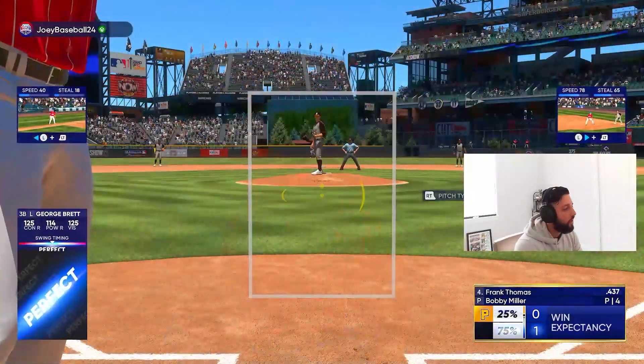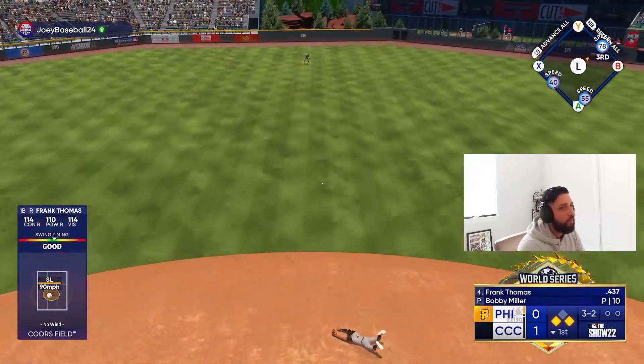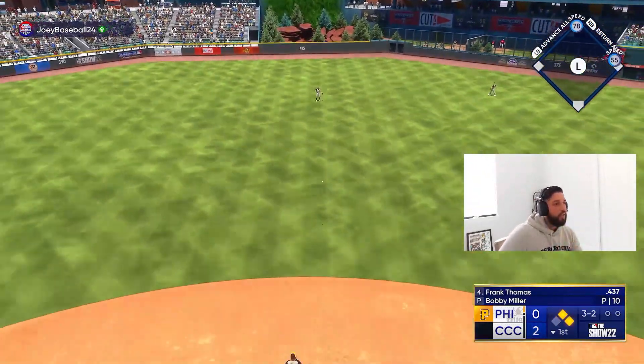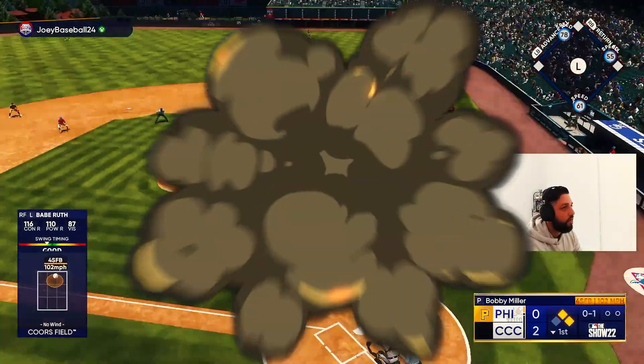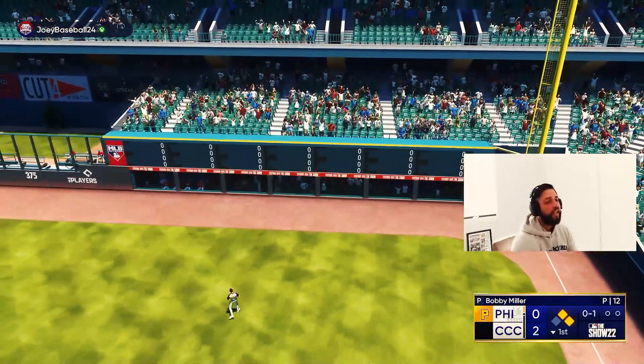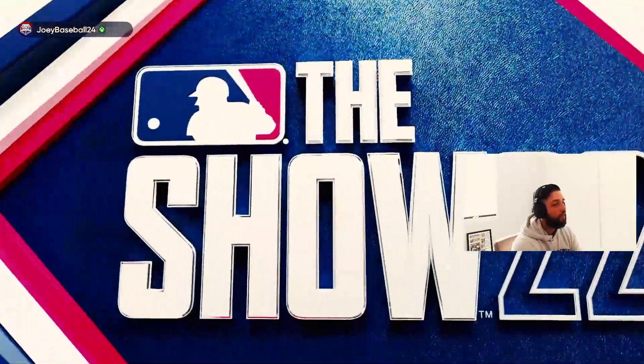George Brett — one-zero lead. Here comes big Franklin, and we hit it up the middle — good swing. We're gonna stay first and second. First and second, nobody out. No doubt about that — we take a five-nothing lead here, nobody else out in the bottom of the first. Let's keep it going at the plate.